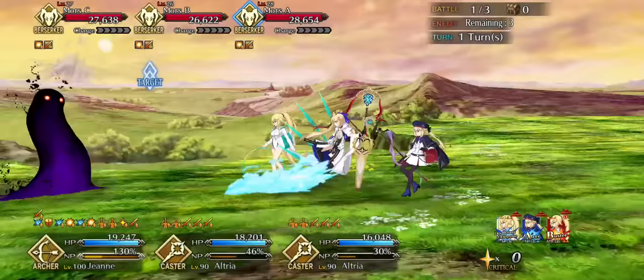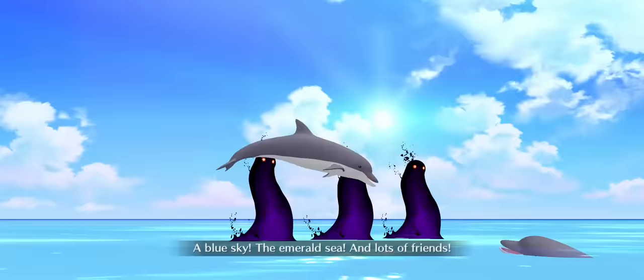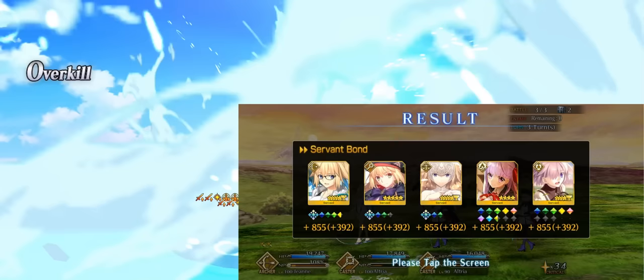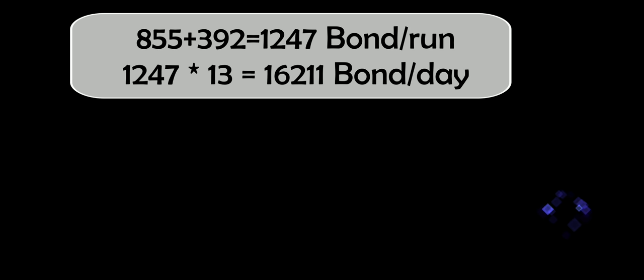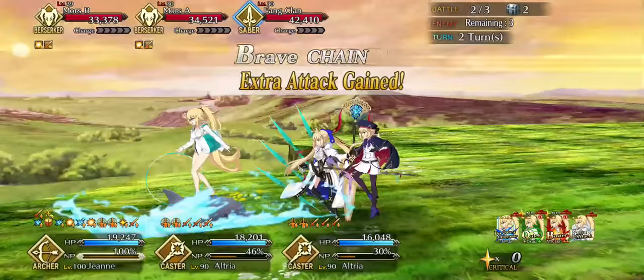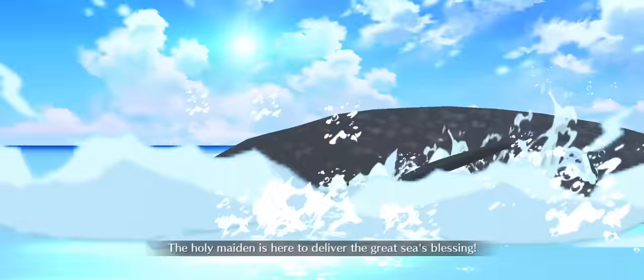As for the team, you know me, and I will go for Summer John Archer and all 6 bond CEs, for a whopping +40% and extra 50 bond, totaling 1,247 bond per run, and over 16,000 per day of regular AP. Plus QP and materials like bells, which most need right now for their Oberon, Melusine and so on.